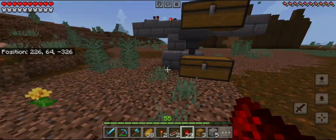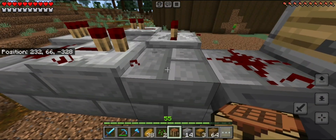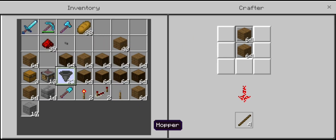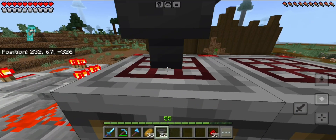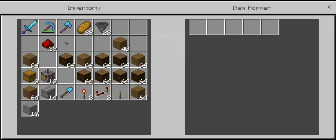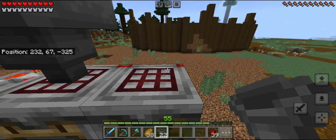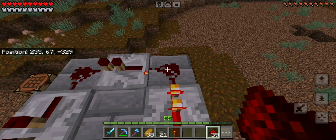One adjustment I made to the farm was adding a wall to the front of where the crafter spits out the wood or sticks, because it flings them so far they go over the hoppers. I just built a wall to stop everything from falling into a pile and despawning.